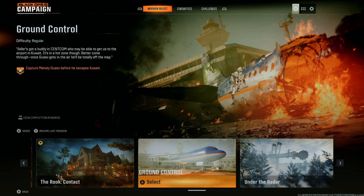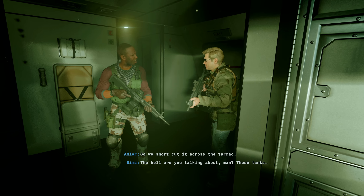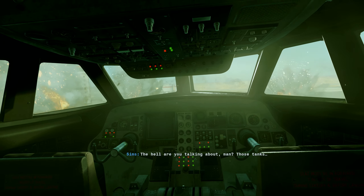First thing you must do is head over to the mission Ground Control and select Recruit. Unfortunately you will need to play most of the mission as the tank section is towards the end.